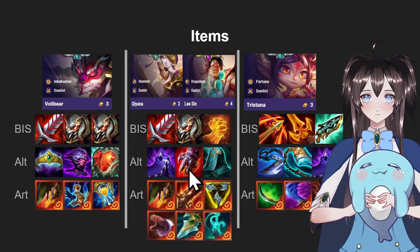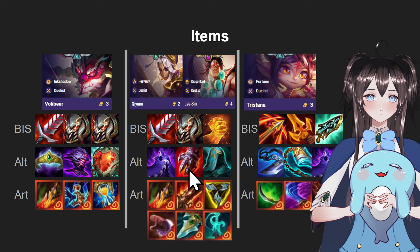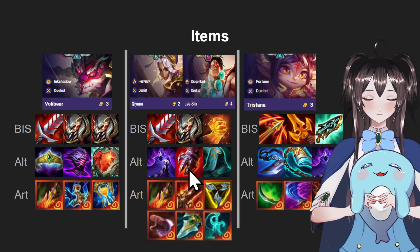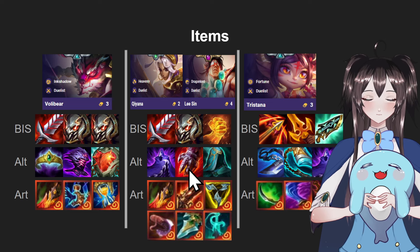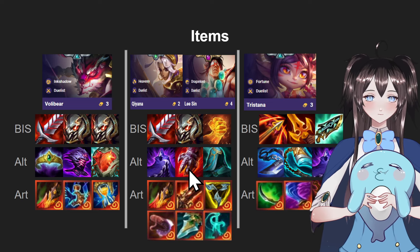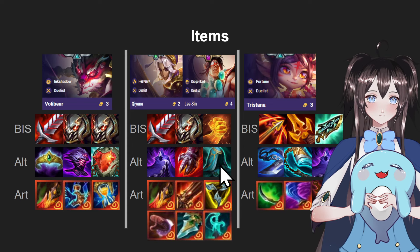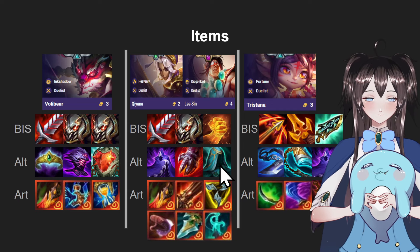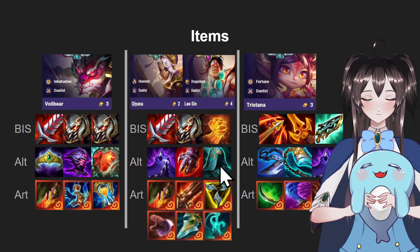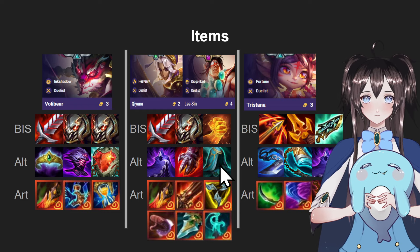Another good item specifically for Lee Sin, but also pretty good on Kiana, is Theric's Gauge. This item is actually pretty good for them because when they hit around 50% HP, they will gain more AD and more max health, so if they lifesteal it back, they could potentially have more HP than what they started with. And next up is QSS. This item is not too strong, but if you have to slam it because you can't build any other item after Raptors, it's an okay item because it'll make them have no CC so they can't get stunned, and therefore can auto-attack more.